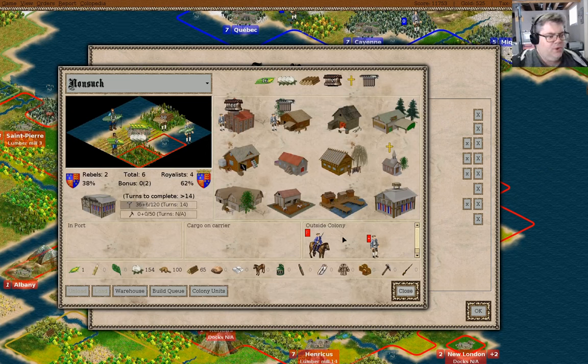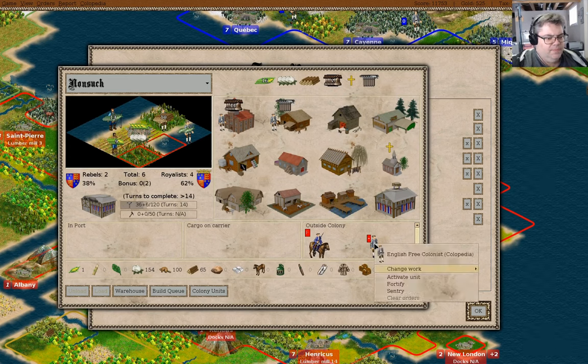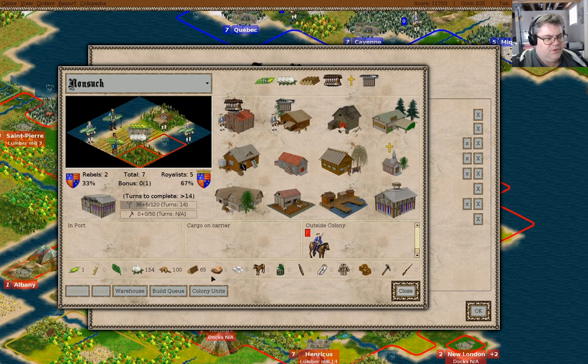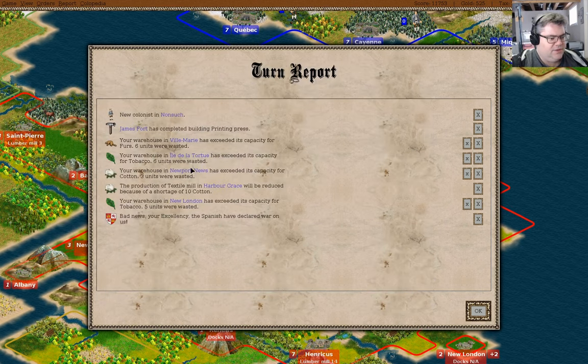What can we do in here? I could make another fisherman. You might as well have a bunch of fishermen here and then we can just pump out colonists, right? Yeah, that's what we can do.